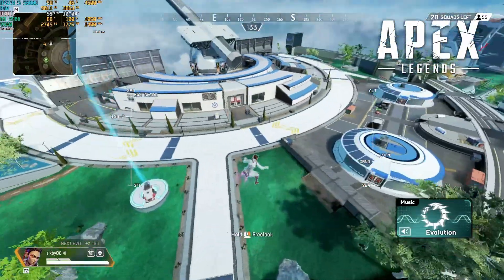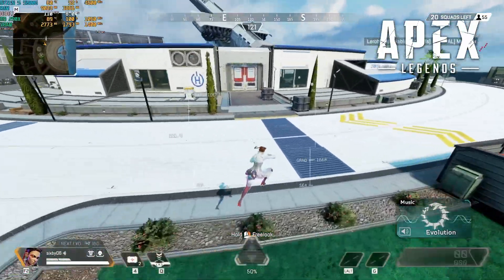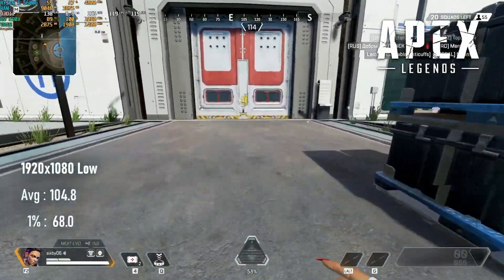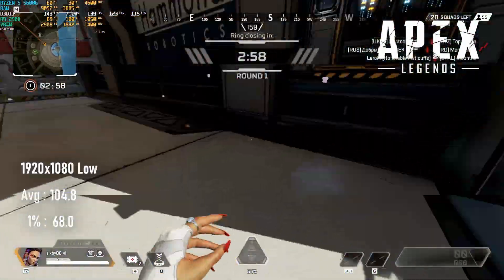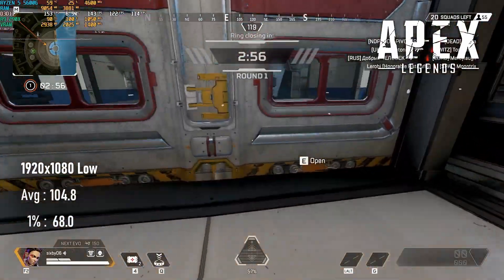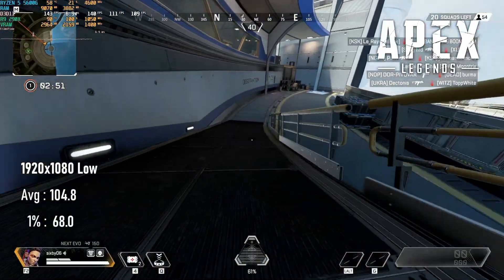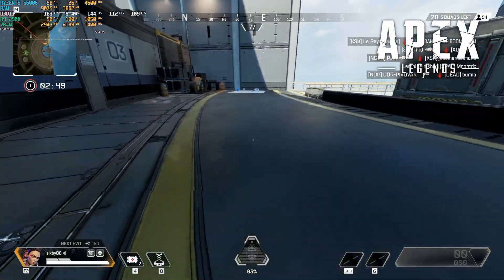At 1080 low with 4GB textures, the R9 290X breezes through Apex Legends — no resolution drops needed. 100 FPS might not quite max out your 144Hz monitor, but if you're on a tight budget or holding on to your old 290X until the next generation of cards comes out, this is a pretty playable experience.